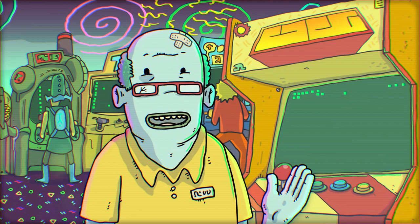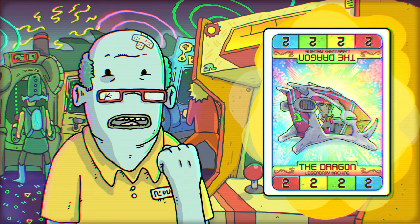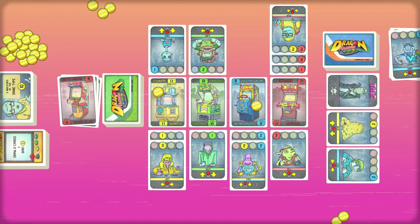You win the game by being the first person to complete the objectives on the manager card. Keep your eyes peeled — if a special machine comes out, it's sudden death time. Whoever gets this machine is instantly the winner. It's truly the stuff of legend.